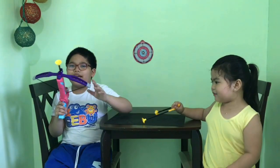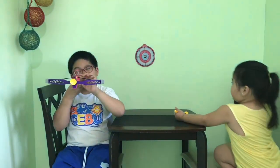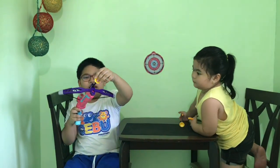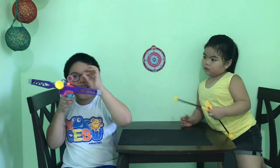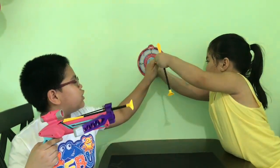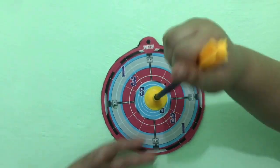A crossbow is like a bow, but it's shaped like a cross. There's a scope you can use, and there's a trigger. When you push that trigger, the sticky arrow will fly. When you look through the scope, it actually works like a telescope. You have three tries to shoot the target and get the bullseye, or hit any part — the number you hit is how many points you get.